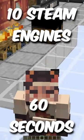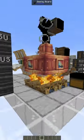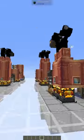10 steam engines in 60 seconds, let's go. Starting with these two — they are both passive boilers. They produce 2,000 stress units and can be powered with campfires or a turned-off blaze burner. That is it with the passive ones.